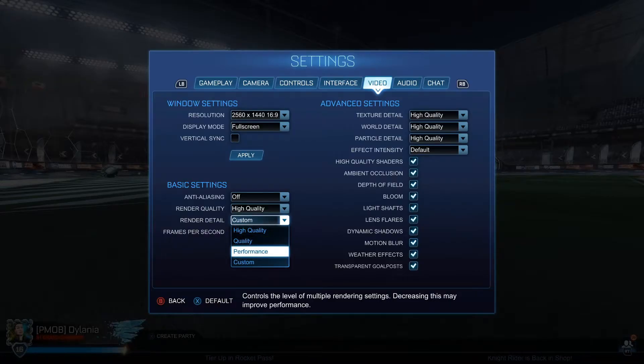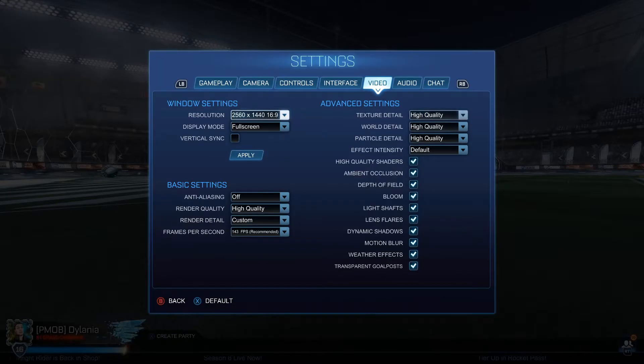For render detail, if you guys are experiencing a lot of lag, try going to Performance or even Quality. And one last thing: I've heard that on PC, putting the game on full screen actually helps a lot, because it kind of tells your PC that you're prioritizing the game. So having it on full screen definitely helps. I know a lot of you might like windowed mode so you can move across multiple screens, but apparently full screen is actually the best for this game.